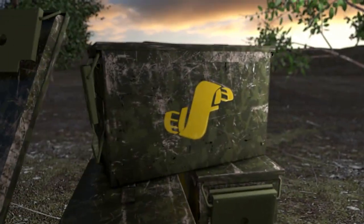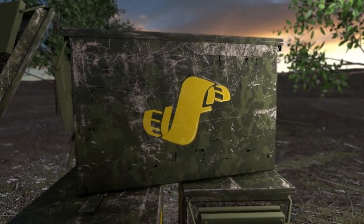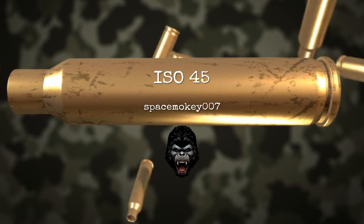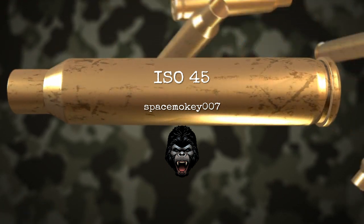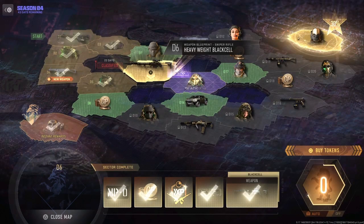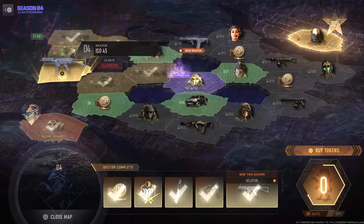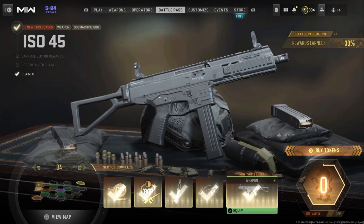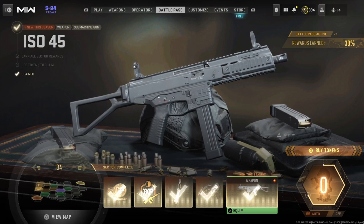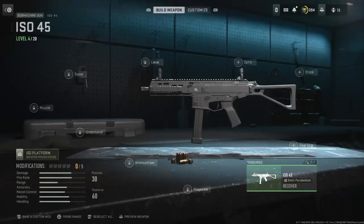What's up everybody, SpaceMonkey007 TheBloodthirstyGuy here, and welcome back to another Weapons of Call of Duty video. Today's video covers weapons that are new in a previous Call of Duty game or a Call of Duty game that just came out. Today's weapon is the ISO-45 submachine gun. Some of you may already be familiar with this weapon from Call of Duty Modern Warfare 2019, but you can unlock this weapon in the Season 4 Battle Pass on Call of Duty Modern Warfare 2.